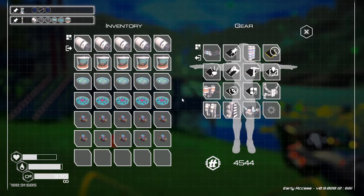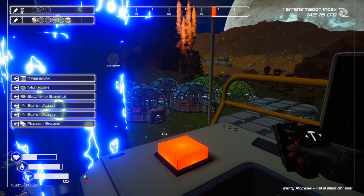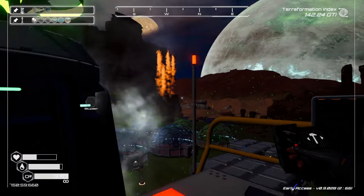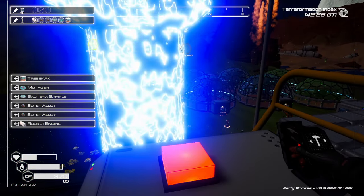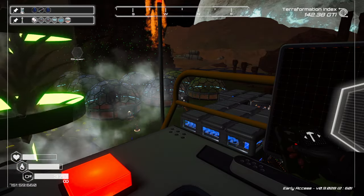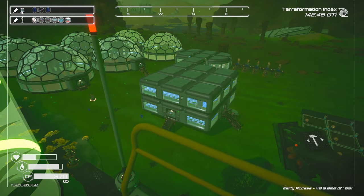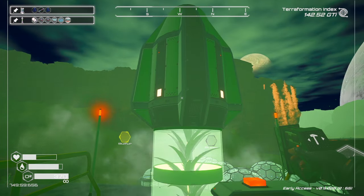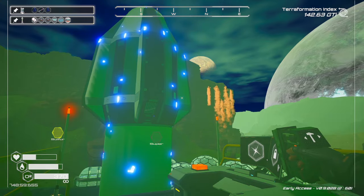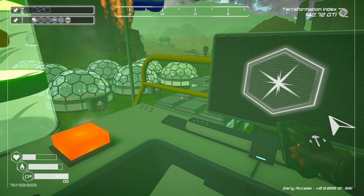We're using two super per launch and we've launched — how many have we launched just this episode? We've launched like 30 rockets. We did 15 or 20 of the plant ones and then 10 of this one — like, that's a lot of rockets. Oh yeah, we're launching 30 rockets this one episode, probably more honestly. It really just depends on the super alloy at this point.